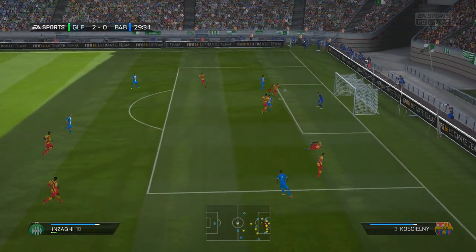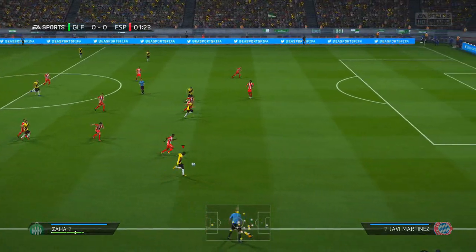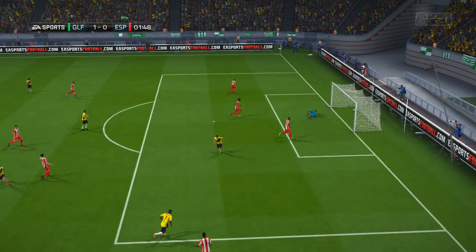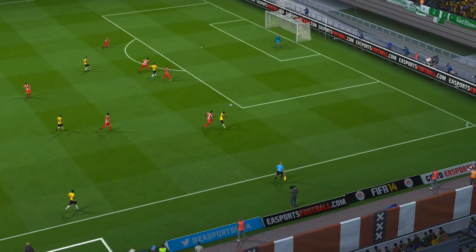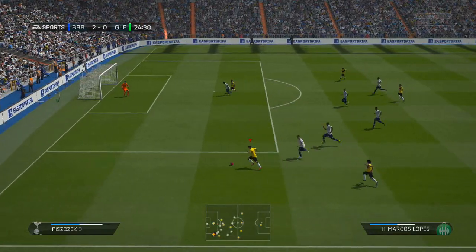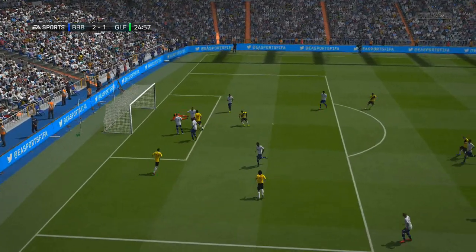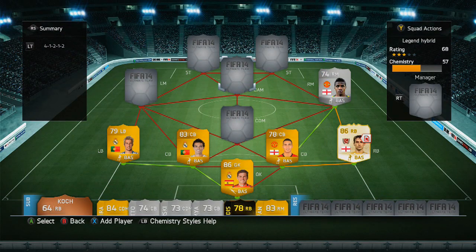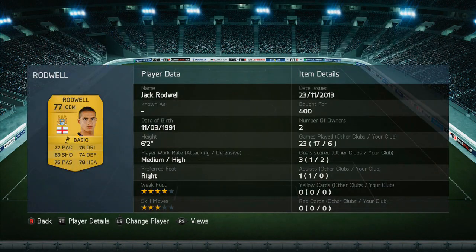We've got Zaha at right mid. For a couple of games I didn't enjoy using him, but after he did this I was really impressed. Look at this strike right into the top corner — the goalkeeper was in no man's land. It just went straight over him, absolutely beautiful finish. He also won a header, which you don't often expect from a winger.